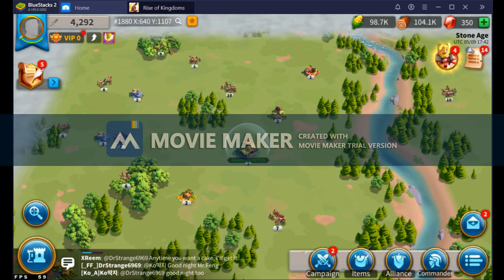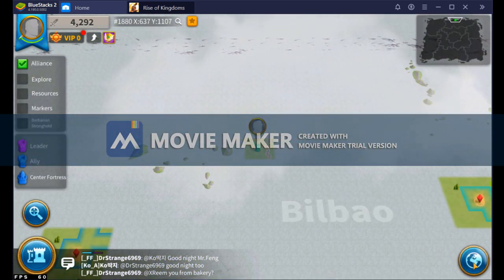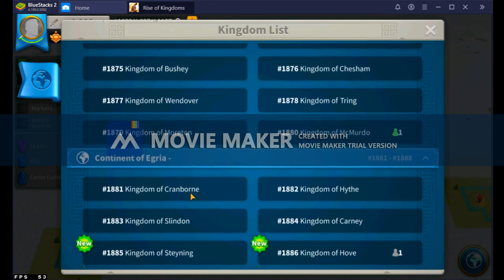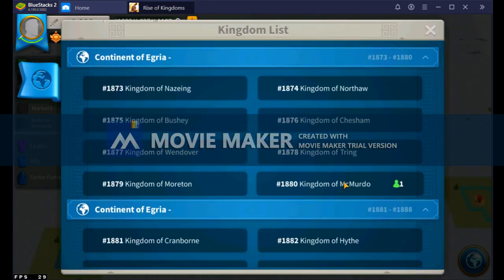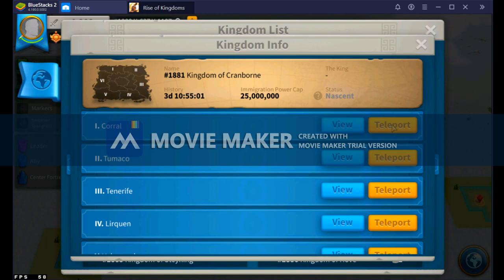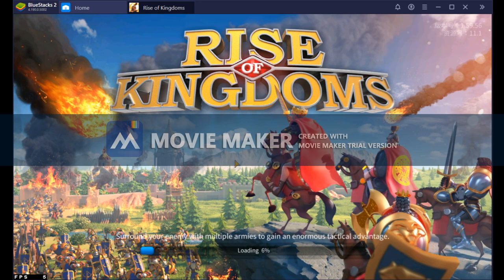Your beginner teleports take you from your first kingdom to your second, and then from your second to your third and final kingdom. Simply zoom out of the map until you see the globe icon in the bottom right corner. Click it, and with your beginner teleports you can only teleport to kingdoms in the nascent stage — indicated by the status showing that governors whose city halls are level 7 or lower can use beginner teleports to move there. You'll come to this screen, meet all the requirements, then simply click teleport, and you'll go through a refresh process similar to making a new character.